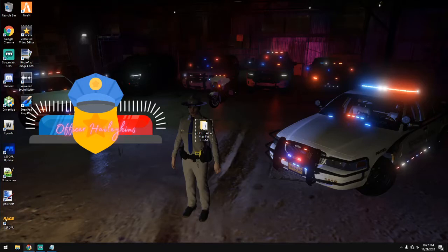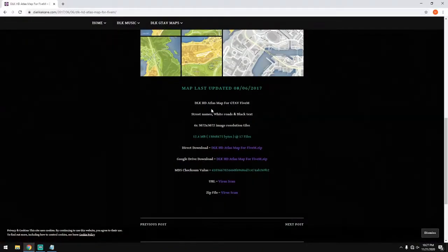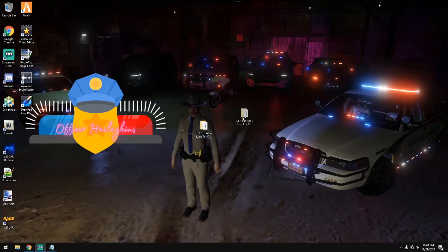Let's get started. First of all, download OpenIV if you don't have it already. I'm going to assume you guys already have OpenIV installed and set up, so I'm not going to go into that. Second, we're going to download the Atlas map. We're going to navigate to DyliteCane.com — that's his website — and we're going to do a direct download on the DLK HD Atlas map for FiveM .zip. Once you have that downloaded, make sure you extract it to your desktop.